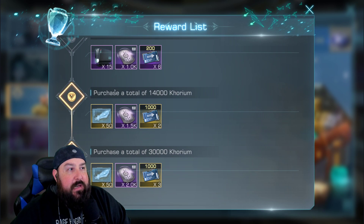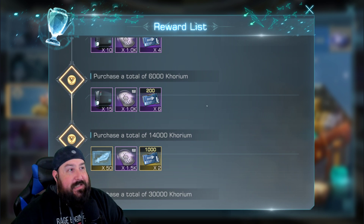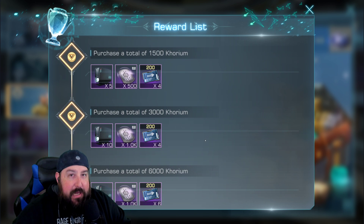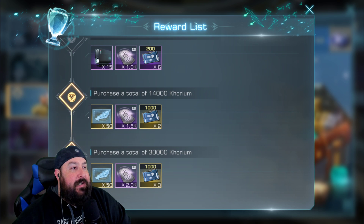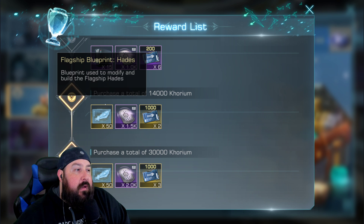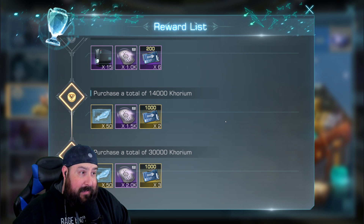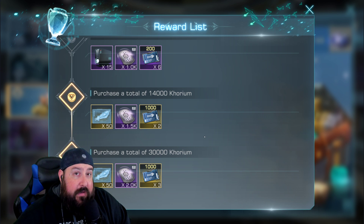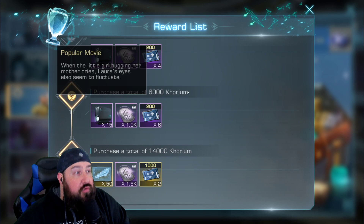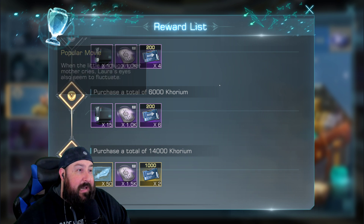First off, you've got the Thank You event, which is basically buy stuff, get Corium, and then you get more stuff for buying stuff. In this particular one there's usually a commander, crew member, or a ship. In this case it's a ship — you get the Hades. We've had the Hades highlighted before. We really like the Hades.